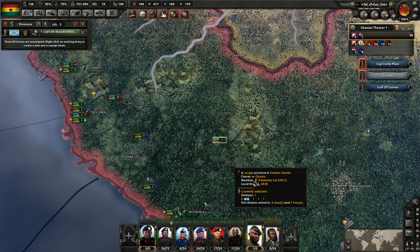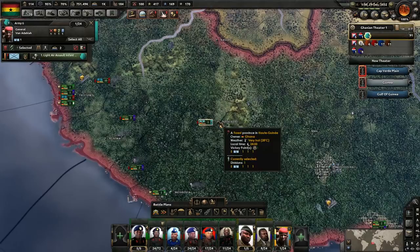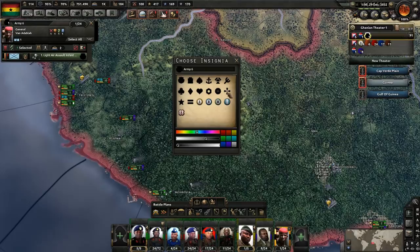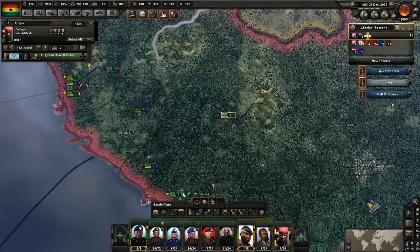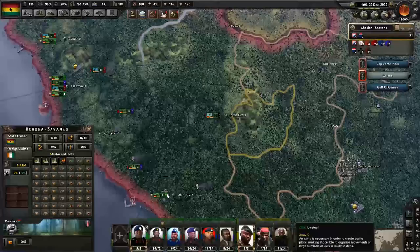Let's make you an army, give you a general — we'll have to make a new one. Let's give you a color — we'll make you black. What I'm going to do is assign you to this field marshal, assign these guys to this field marshal, and assign these guys to this field marshal. So this guy is going to be all of our airborne — then these guys need to come over there too.